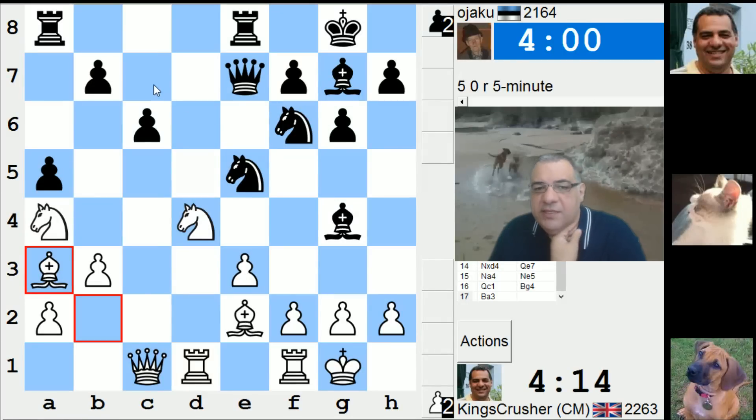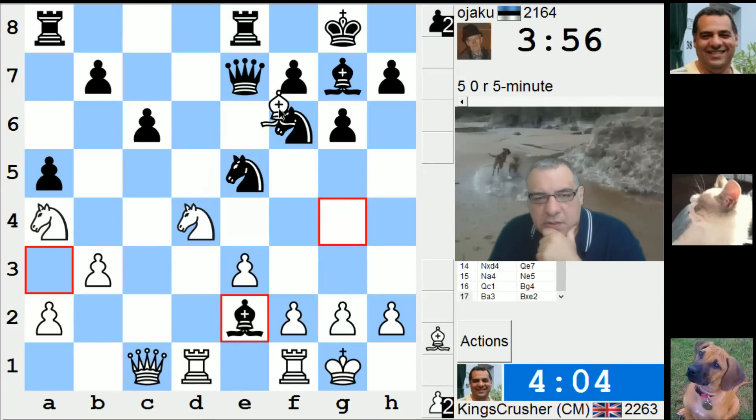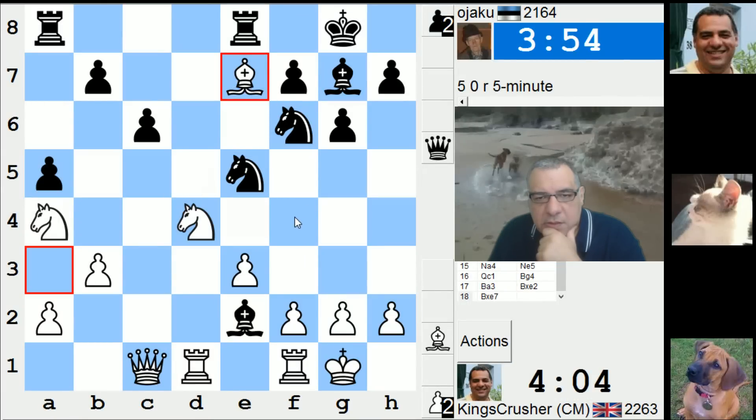I guess he'll play Queen c7 with an eye on h2 later. Why would he want to give up his Queen there? How intriguing. What is this?